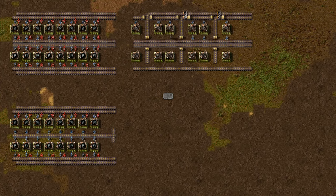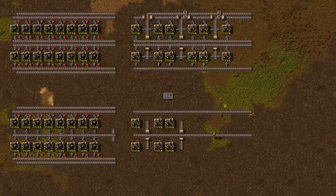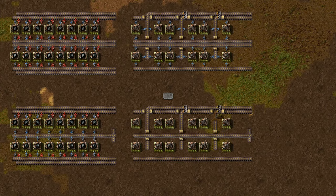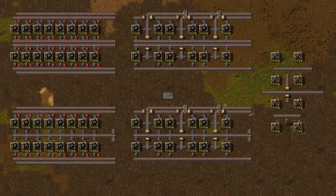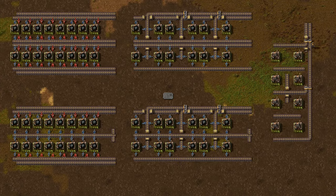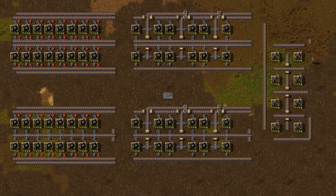In general terms, the recipes for three input, one output systems are not time or ingredient critical — long inserters can generally be used without penalising the factory, because production rates are lower, but not always. If you are looking to push the yellow inserters and railways to their limit to get the maximum SPM, then you will need to use this last block setup which only uses fast inserters. Long inserters will not work for these recipes, they are just too slow and won't keep up with the production process — believe me, I have tried. This last setup is the only one I have gotten to work 100% of the time.